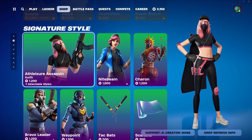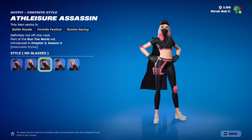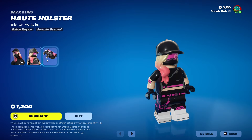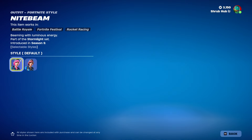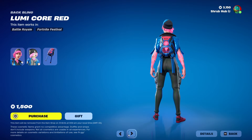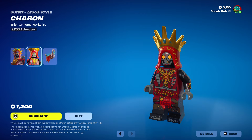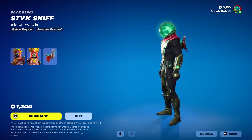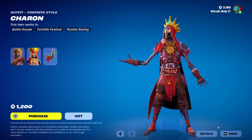Then we have the Intrusion set, with the Athleisure Assassin here from Chapter 2, Season 3. You can make her have no hat, no glasses, no mask, or all off. And this is her style in terms of the Holster back bling. Then we have Nightbeam here from Season 9 — you can turn off her glow, and this is her style in terms of the Luminor Red back bling. Then we have Charon here from Chapter 5, Season 2. This is his style in terms of the Stiff's back bling. I do not know why Charon is part of this set, but for some reason he is.